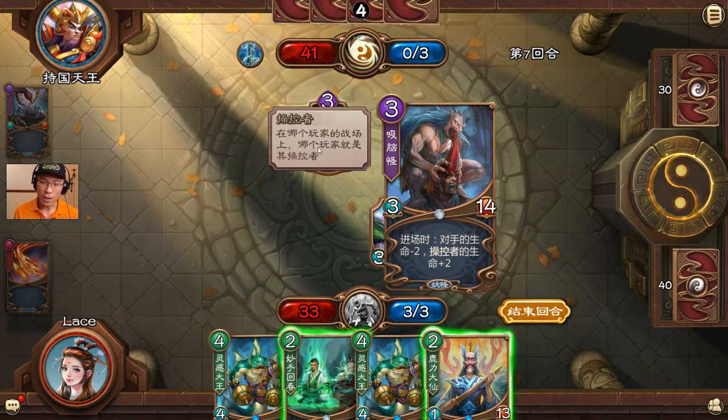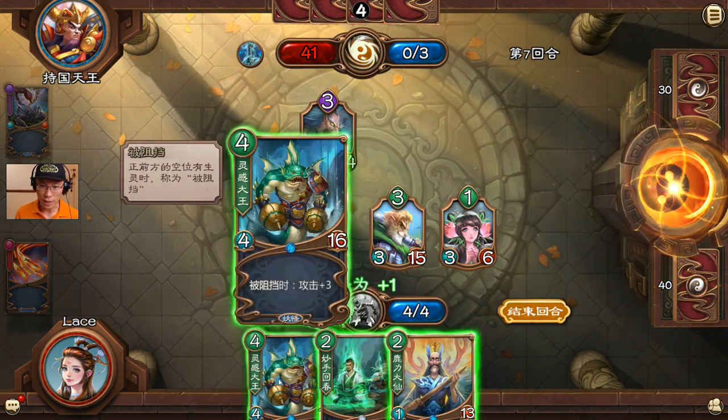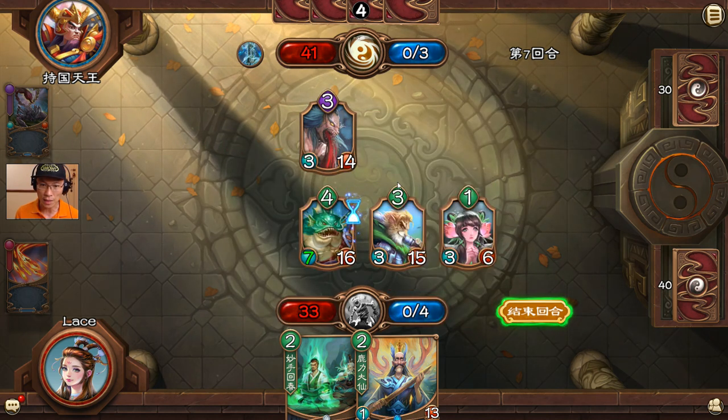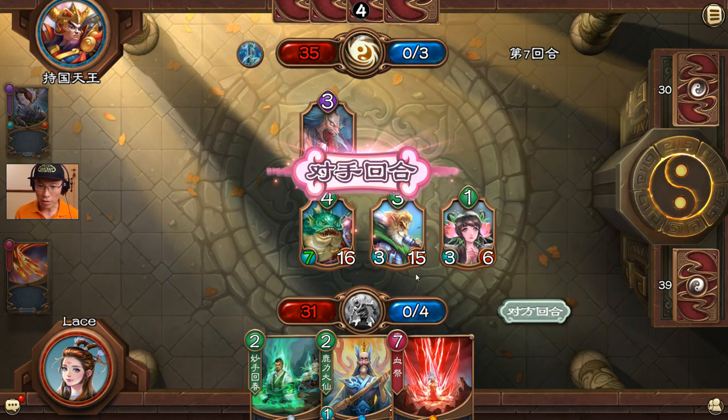There's a zombie card — a monster that absorbs and eats brains. Whenever it enters, I lose two life and it gains two life. Things are getting dicey now. I'm going to block this one: when I block it, its attack increases by three. So it's a four-attack card that now becomes seven because I'm being blocked. I think I can win overall but it's going to be very hard, because every time I get hit I take damage here.